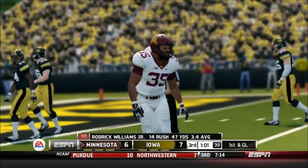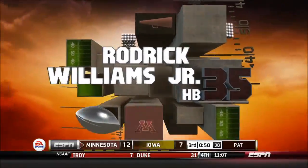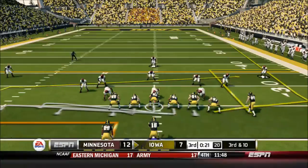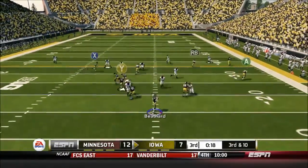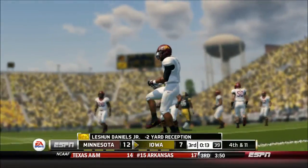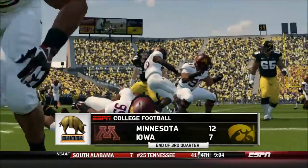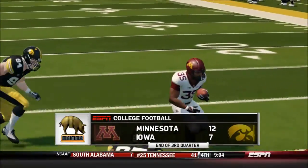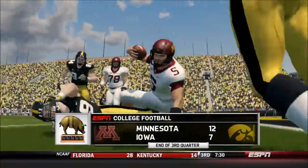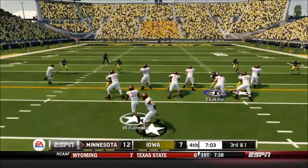Minnesota's offense continues to drive, handing off to Williams Jr. for big yards. First and goal — this defense really needs a stop, but Williams Jr. gets in for the touchdown! Minnesota Gophers score and take the lead. At the end of the third quarter it's Minnesota 12, Iowa 7. Iowa is really struggling offensively with turnovers and just not getting things going.